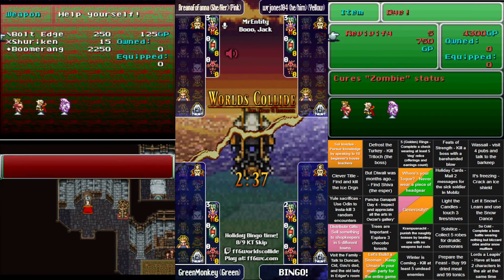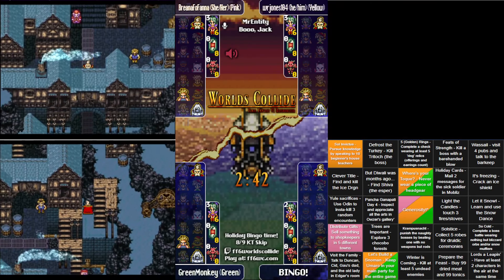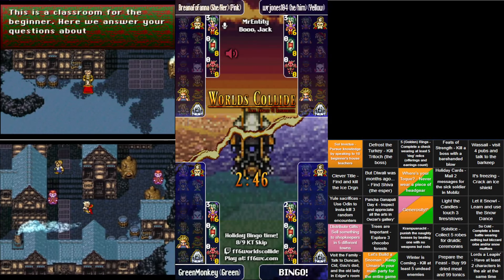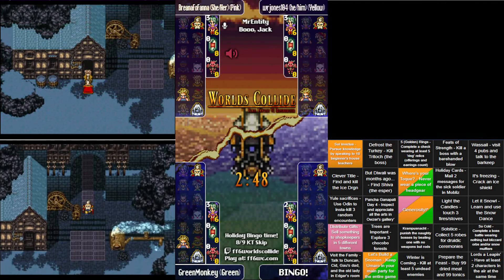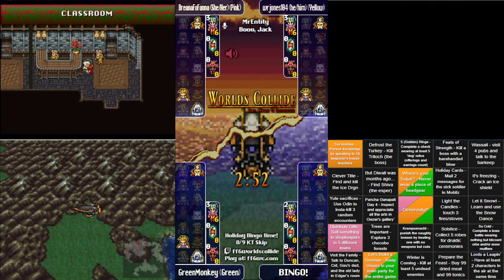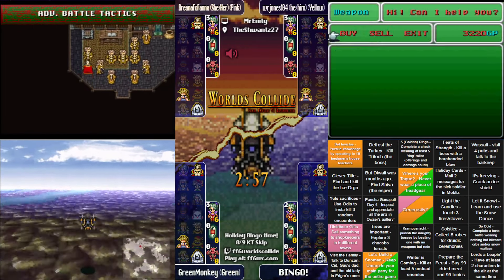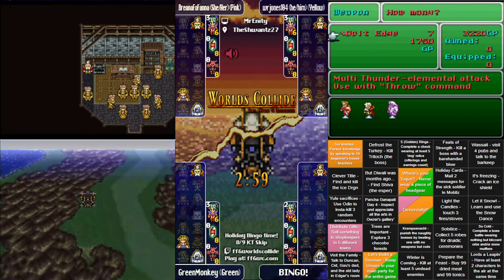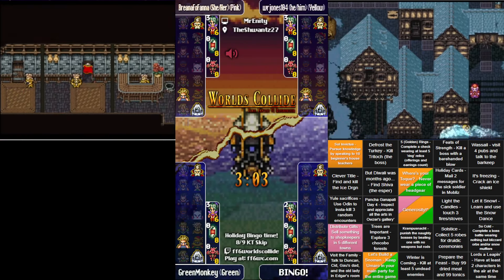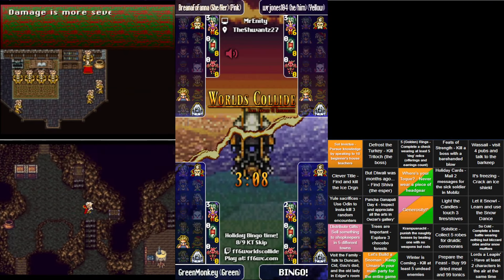Green Monkey had that square gifted, so he can claim the 'keep Yeti forever' square without actually having to use them forever — which is probably the better option most of the time. It depends on the person; some people have quite a passion for the Yeti.